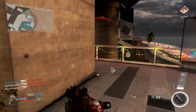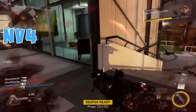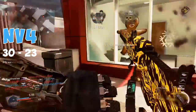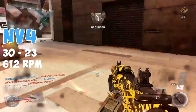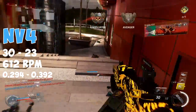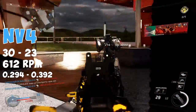After looking at all five of these we'll tally up the points and see which gun comes out as the winner. The MV4 does 30 damage up close and 23 damage at a distance, which means that it'll kill in four shots at close range and five shots at long range. When we factor in the rate of fire of 612 rounds per minute, this gives the MV4 a time to kill of 0.294 seconds at close range and 0.392 seconds at a distance.